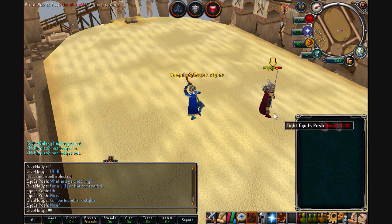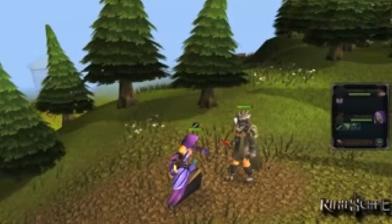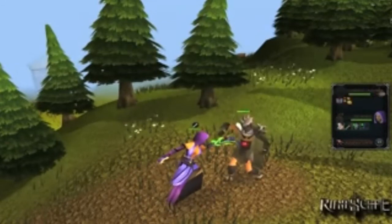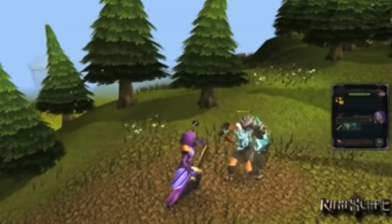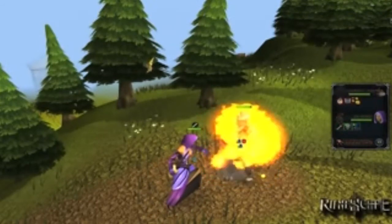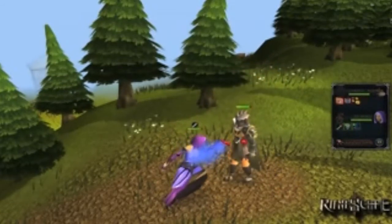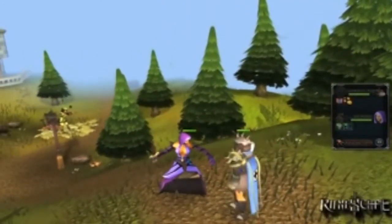If we compare this to the new style of using the magic attacks, we can see it is significantly different and a lot more interactive. It's not just a case of click and wait — you have to keep clicking each spell and casting it. Each spell looks a lot different, the casting animation is different, and there is a bigger graphical effect on the opponent. In my opinion, the new combat rework of casting and attacks in general looks awesome.